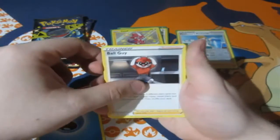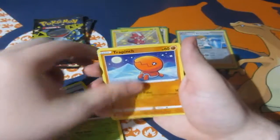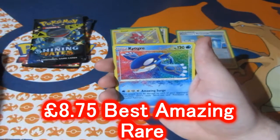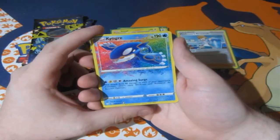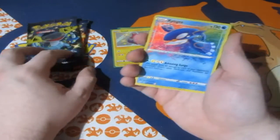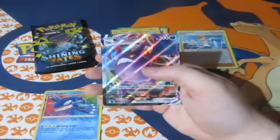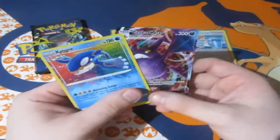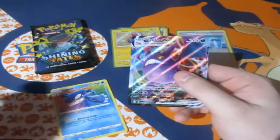We've got a Water Energy, Ball Guy, Rusted Sword, Eldegoss, Nickit, Wailmer, Trapinch, Breezie, Shinx. Let's go! We get Kyogre Amazing Rare — that's three different Amazing Rares in this series! Are you kidding? That's definitely an OMG. And we get ourselves a Crobat VMAX Full Art as well. That is an amazing pack right there — what a pull rate!